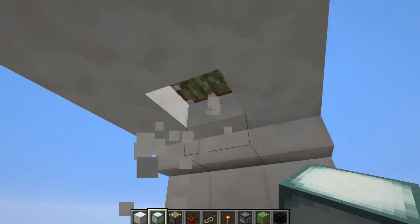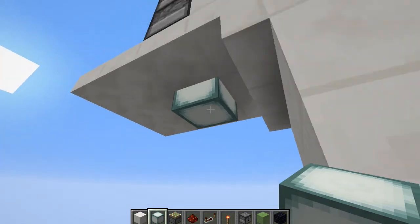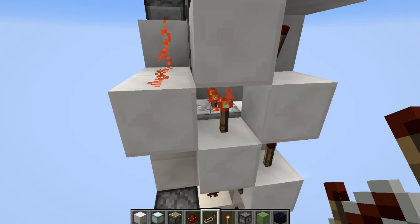You can place a lantern in like that, or if you want to make this a solid block then you can have a redstone lamp there and you just need to put a repeater in there. But that'll always be on and I think it looks better than a lamp anyway.